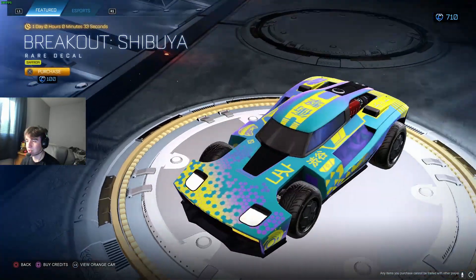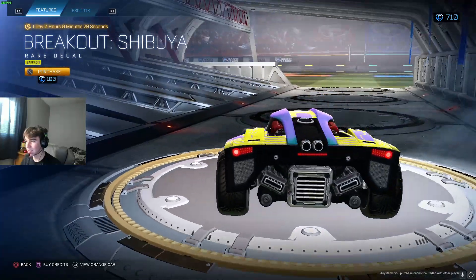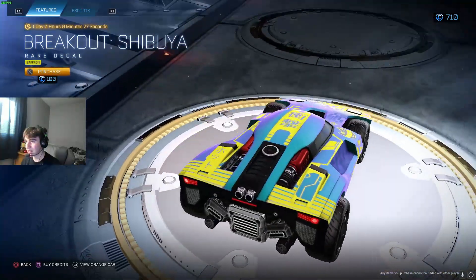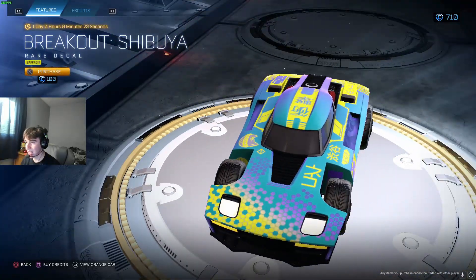Breakout Shibuya — we've seen a lot. Saffron looks kind of cool, I like the little side pieces in the back. It's kind of nice, that design. That piece looks cool, I like that little cat ear design.